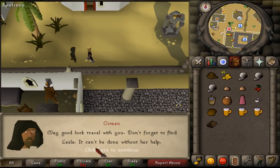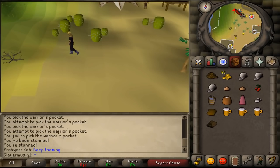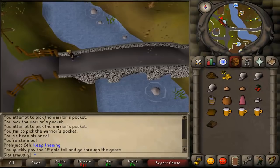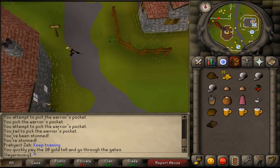After speaking to Osman, we will now need to go to Draynor. Go north, pass Zeke's Scimitar shop, pass the gnome glider, go through the gate and pay 10 GP. Follow the path west, cross the bridge, then go north and keep following the path. At the general store, run west.